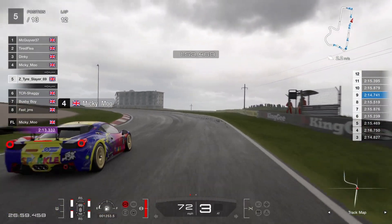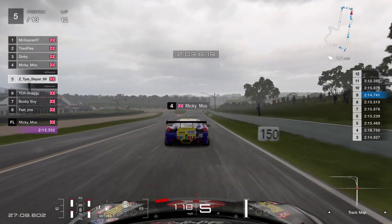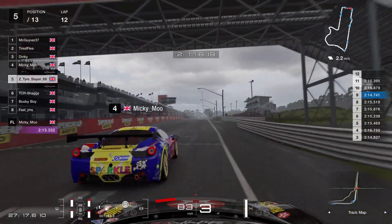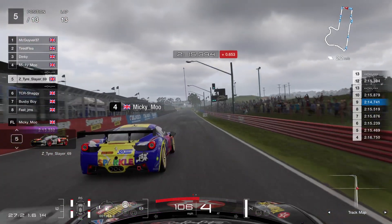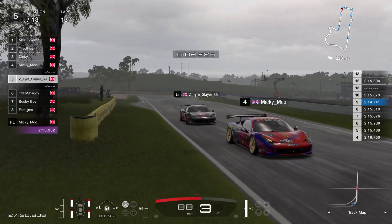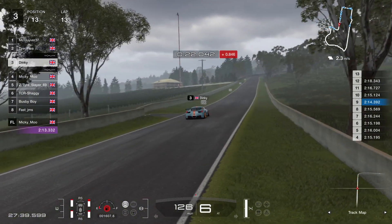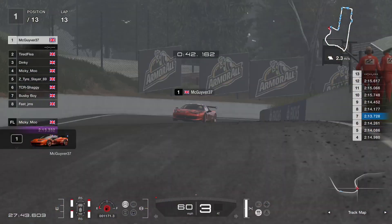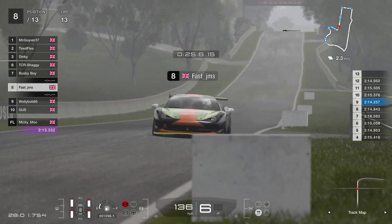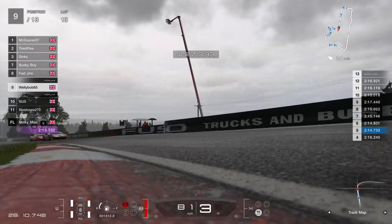Gold tried to go off the racing line but Tire Slayer was already on the overtaking line, so Tire Slayer goes into fourth and Gold's down to fifth. We've got Mickey Moo sixth, Shaggy seventh — oh, Shaggy's just taken over! Busby went wide and lost position close to Mickey. Shaggy goes through as well, so it's all changing now. I think Busby said in chat that the car just decided to be awkward — sometimes it happens, you just catch a bit of grass or something.